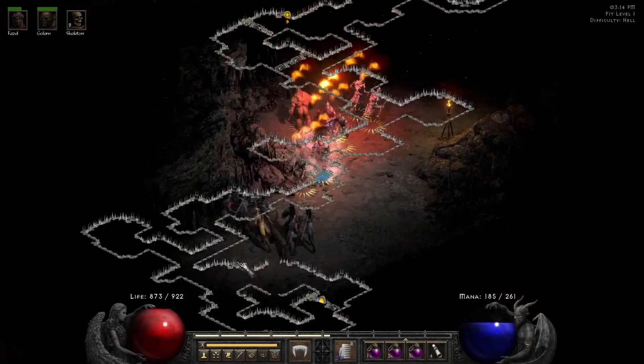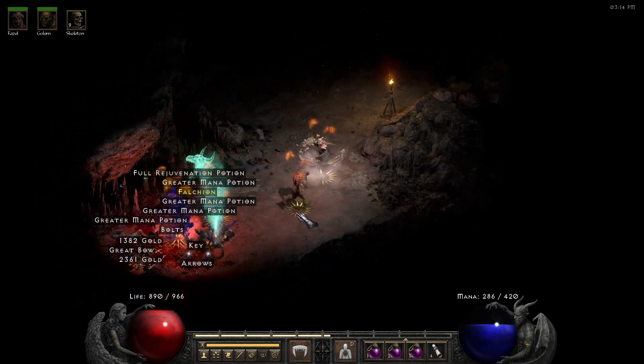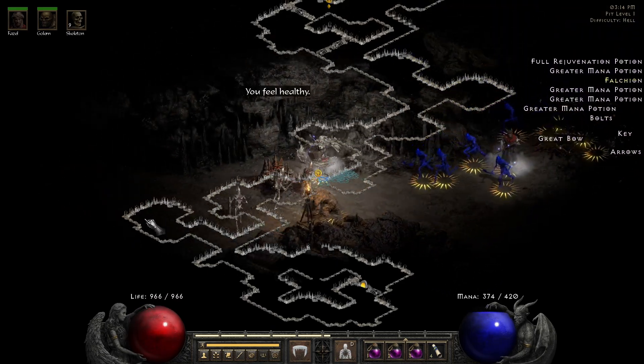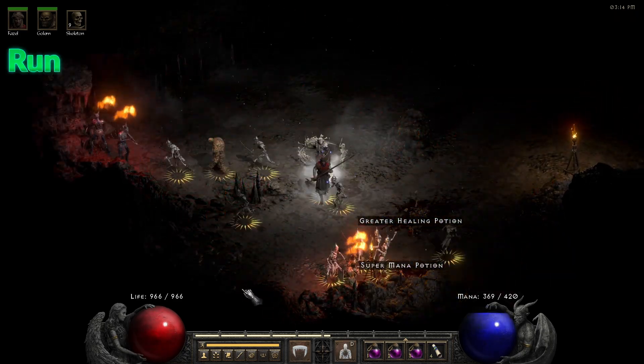Hello and welcome everybody, this is Quod. Today I'm going to present you 100 pit runs that I did with my summon necromancer. He's level 92 now and had around 350 MF. I did it on single player with players 8 count, so I was hoping for some runes to drop in this session. Let's see how it turned out.